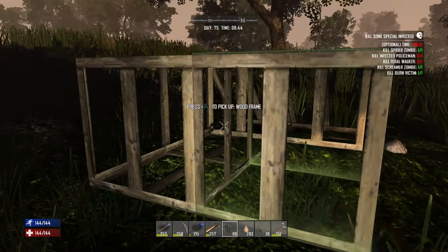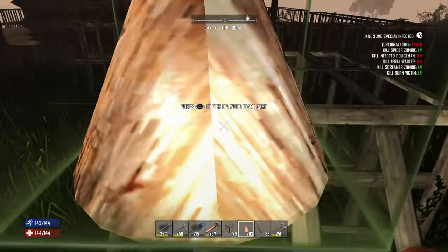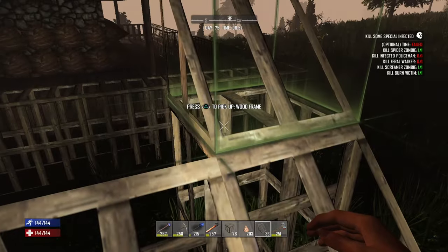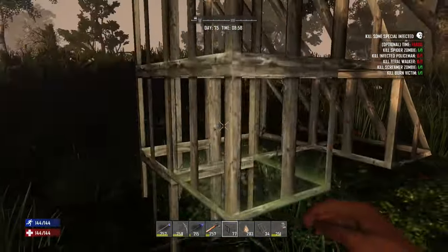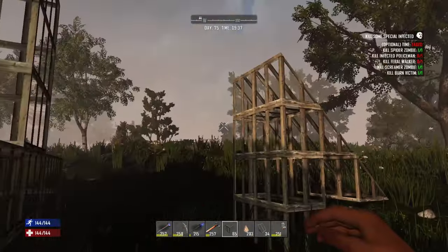Here we're going to start building a ramp. Ramps are going to be the way that we get in. We don't want to make it easy — we don't want to create a staircase so the zombies can just follow us up. Doors: zombies pathfind to doors and hatches, so we don't really want doors either. But ramps — ramps are pretty cool.